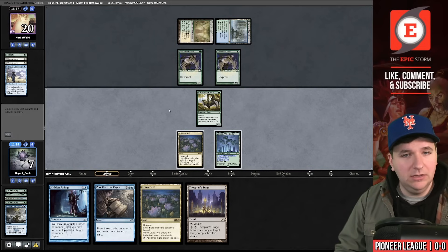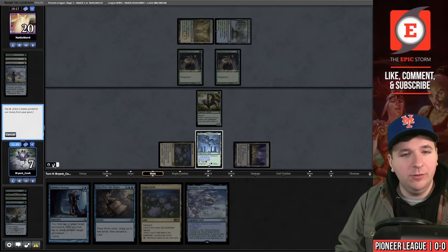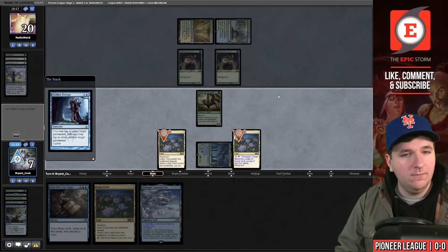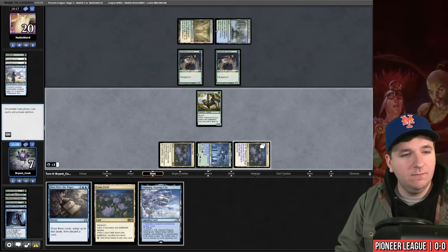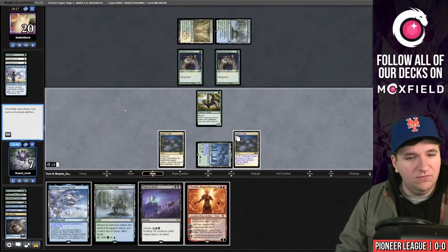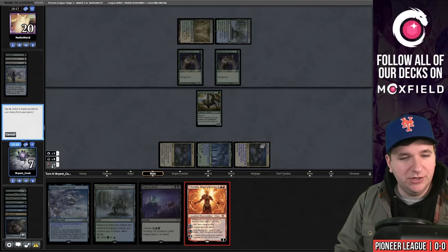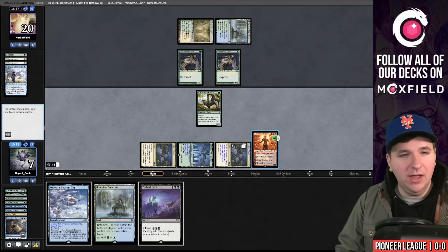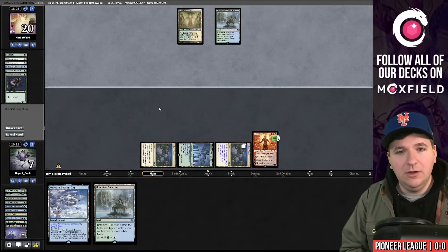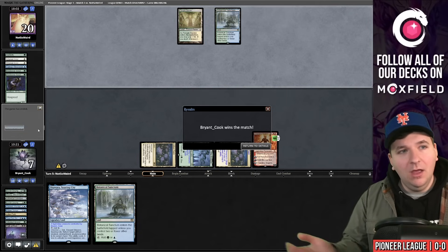I'll be a coward and keep Otawara as insurance. They have a Blade Cove Scout and another Scout. I play Stage, copy Lotus Field, play Hidden Strings — yes, yes, no — then Pore Over the Pages floating blue mana. Found Path of Peril. I play Chandra, plus to make two black, cast Path of Peril twice, and pass. Our opponent concedes. Match one down — I played poorly in game two but still won.